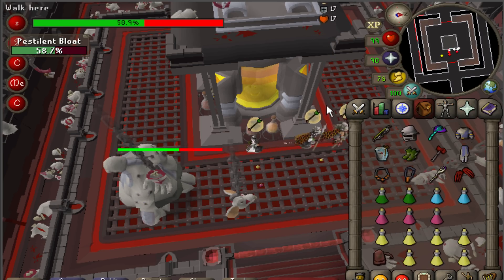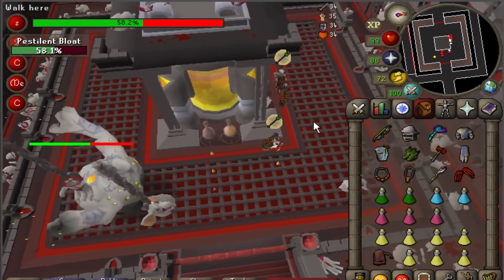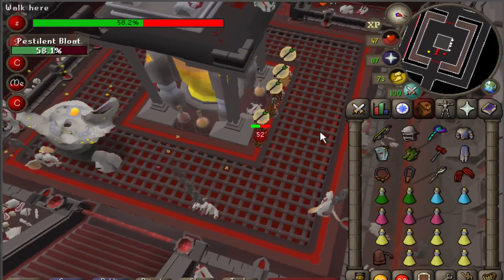However, as you can see, you have to be careful about greeding for extra hits. One of Bloat's unique attacks is what I call the earthquake attack. Whenever he wakes back up after one of his 15-second pauses, he stomps the ground and makes the ground shake. Players holding a line of sight to him without the vat in between can take up to 80 damage from this attack, and it can't be prayed against, so make sure you avoid sticking around too long while Bloat is about to unfreeze.